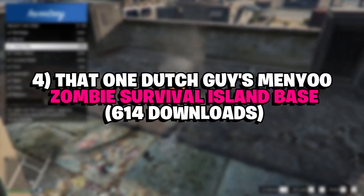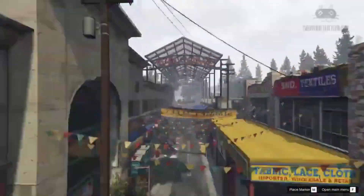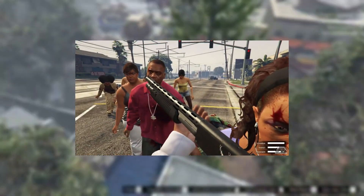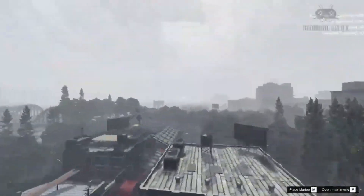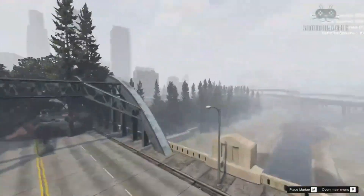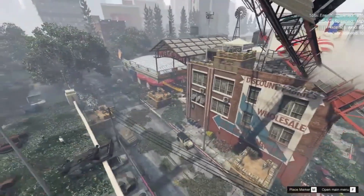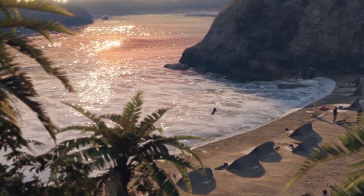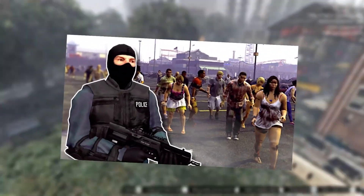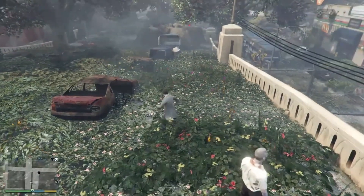Number 4: That One Dutch Guy's Menu Zombie Survival Island Base, 614 Downloads. In this mod, players find themselves on a remote island infested with hordes of zombies, with the objective to survive and find a safe base. It features a custom-built island with a detailed environment including abandoned buildings and underground bunkers, as well as interactive elements like barricades, traps, and defensive structures. The mod also includes custom weapons, vehicles, and other gameplay mechanics to enhance the survival experience.